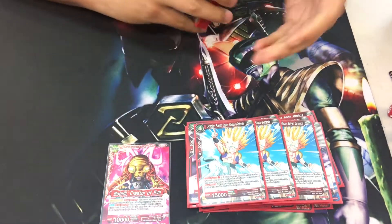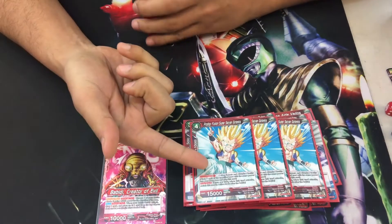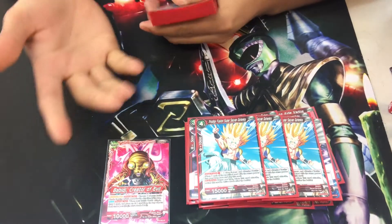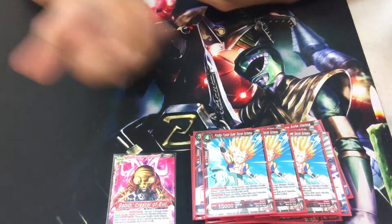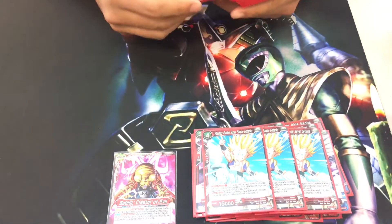3x Goten, the Prodigy Fusion. The reason why this one and not the 5-drop: it's easier to summon. If I ever go late game I could just evolve over it. And besides, in this deck you would never bring out the 5-drop Goten — because of one card which I'll get to in a bit. It's also much easier to obtain.